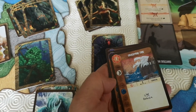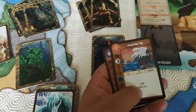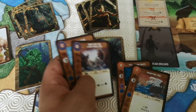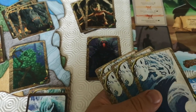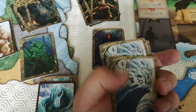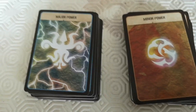This one costs one, gives you a different set of symbols, is also fast, has a range of one, will create two fear and defend that area for four. These cards are unique to your particular spirit, but you've also got minor and major powers which you can add to your hand.